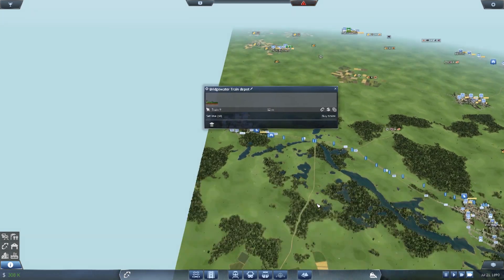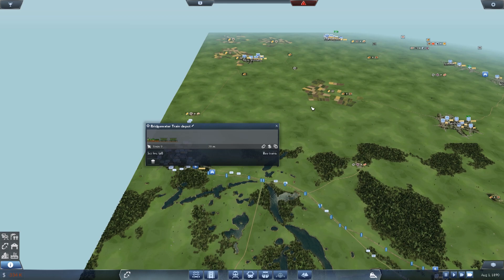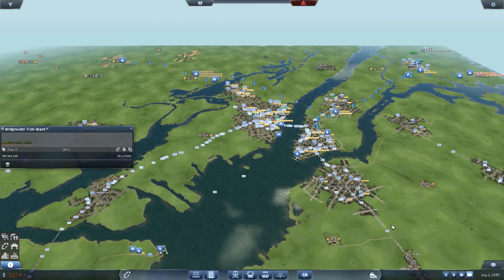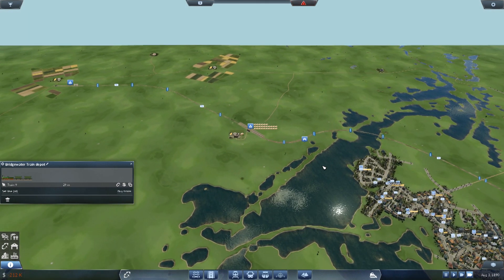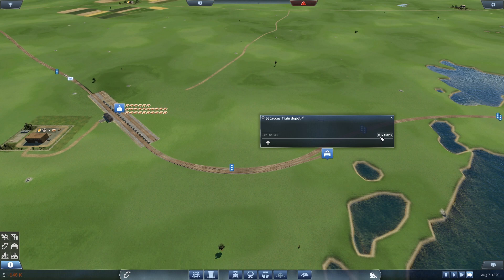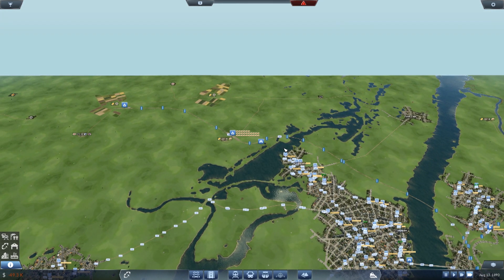We've got 300,000 now. We want to buy trains - we want Bavarian cars - one, two. Can we get a third by the end of the month? Not happening - that's annoying. It won't take that long to get some more money. There's more food on this platform than there was before - 260 food. I don't know whether to buy more trains because then it'll be more expensive to upgrade them, and we desperately need to upgrade them.